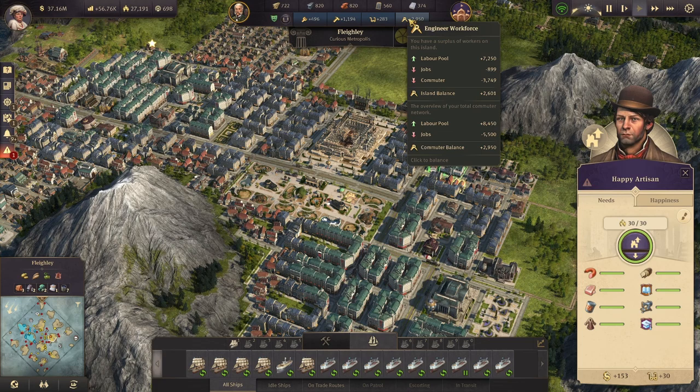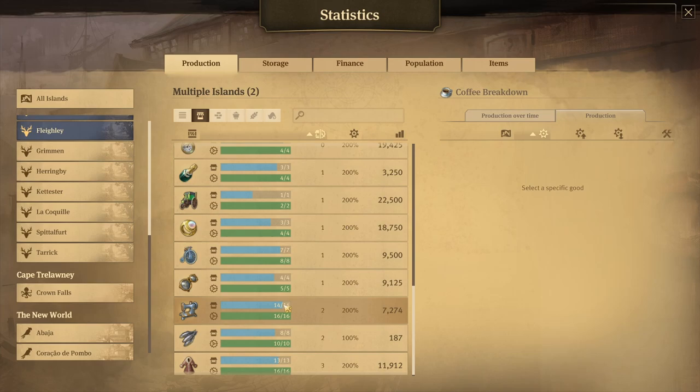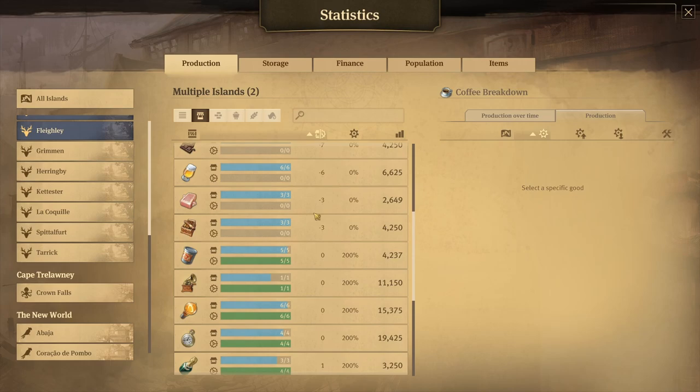Engineer workforce — you don't need a lot of it and it's going to be just fine to lose some of it. You can build more engineers and not have to worry about supplying them with more stuff. I find it is a win-win to deny some of those goods to decrease consumption. So I went through and turned some stuff off. After turning off pocket watches and coffee for engineers, and canned food, fur coats, and rum for artisans, we now have a fairly nice surplus of fur coats, pocket watches, and canned food, and rum is doing much better as well.